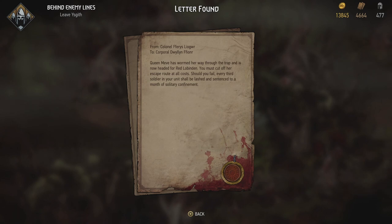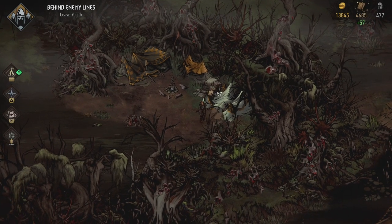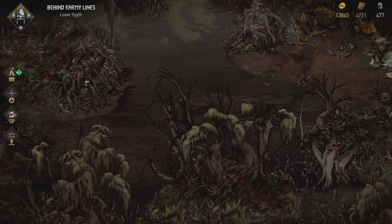From Colonel Ferris Leo to Corporal Dwelling Fiona: Queen Meve has wormed her way through the trap and is now headed for the Red Lobeden. You must cut off her escape route at all costs. Should you fail, every third soldier in your unit shall be lashed and sentenced to a month of solitary confinement. Yeah, we know guys — the Nilfgaardians are the bad guys. They even treat their own people badly.